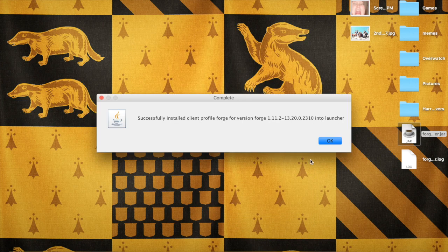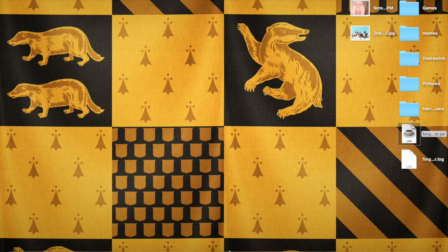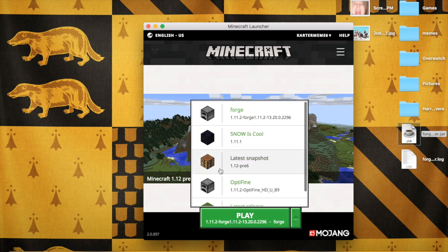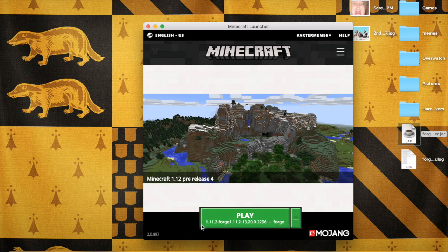We're going to download. Successfully downloaded Forge to your Minecraft browser. Now if you go to Minecraft, since I already have Forge, it's just going to be right here.